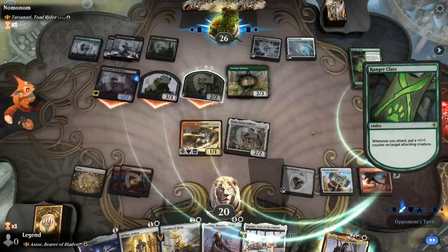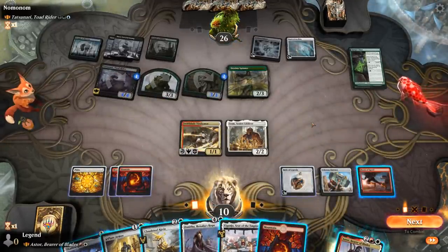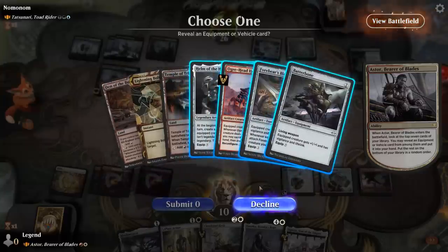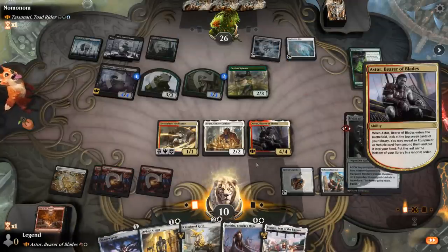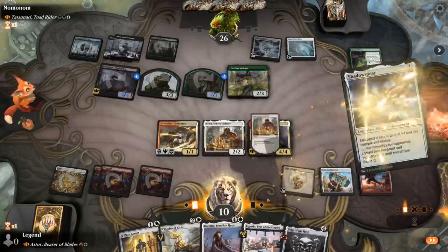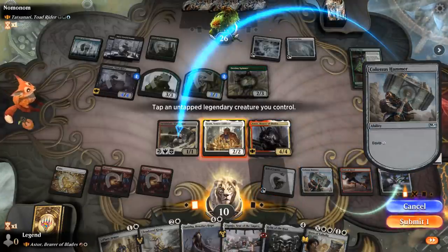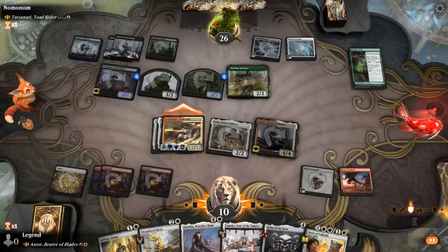A Replicating Ring and Destiny Spinner appear — still playing fair. Though they're hitting us for 10, putting us in danger of dying. Let's see if we can one-hit KO. We play Astor and find Helm of the Host — fun but probably no time for it. Instead we go Shadow Spear, leaving two mana to equip Hammer and Shadow Spear to Vindicator. For just one mana we equip the Double Strike Trampler and give it Lifelink for good measure. Opponent is at two — next turn we could have fun with Helm of the Host copying Astor to find more goodies.